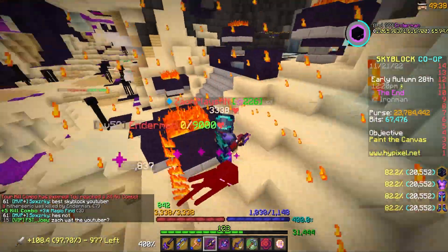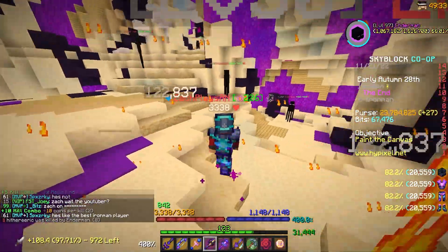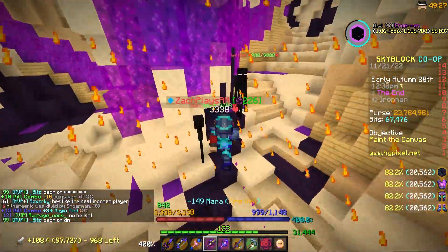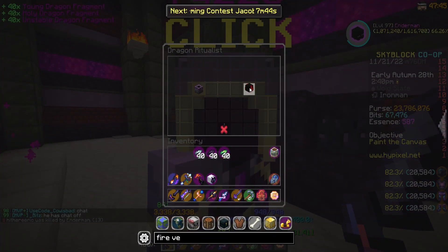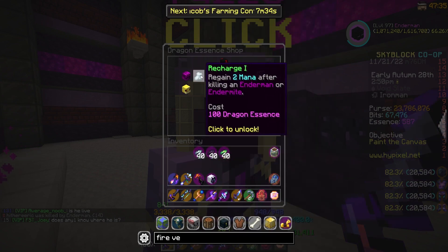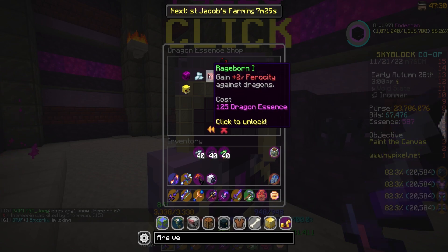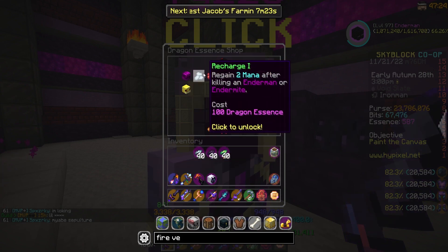Definitely want to do more Ashfang, try and get some better attributes on it, and upgrade them down the line eventually. This thing is so much fun. Something I was looking at in the Essence Shop — this would help if we decide to grind Summoning Eyes. We can actually upgrade something called Recharge, where we regen 2 mana after killing an Enderman or Endermite. That's on first tier, but I'm pretty sure it goes up to like 20 mana regen. That would be super nice for teleporting and the ability — basically making it so we don't have to worry about mana at all down here.